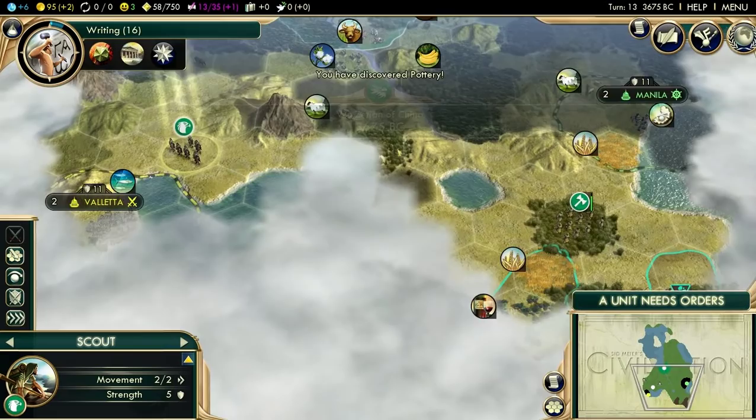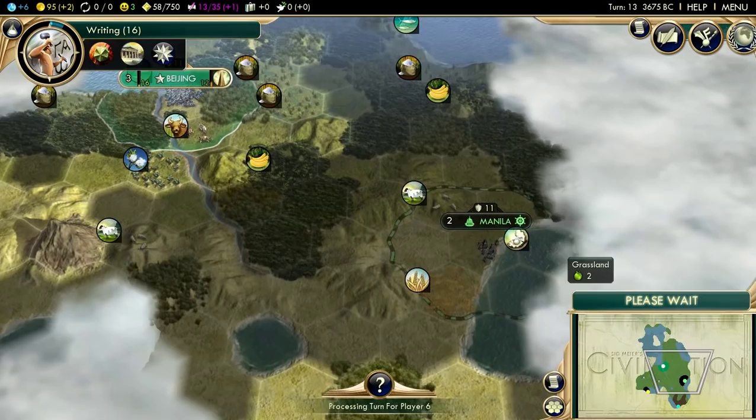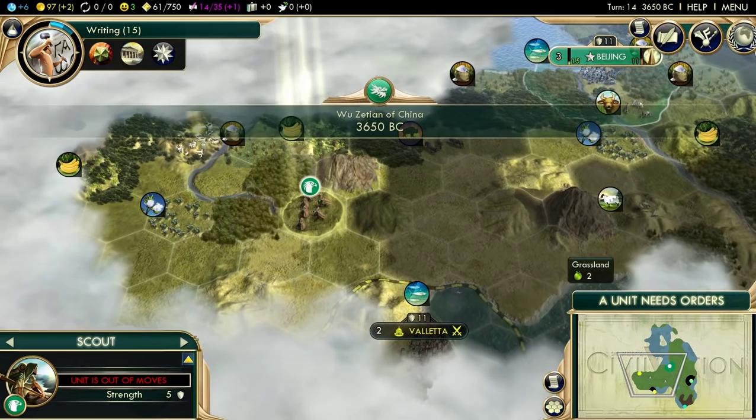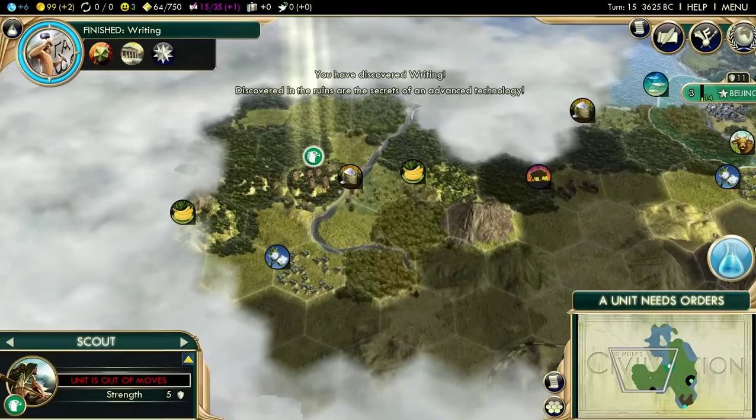However, Pocatello is not that aggressive - he is actually rather conservative in his warmongering. Here's Pocatello's capital, Shoshone. His capital is really close to ours, and knowing Pocatello, he's probably going to expand towards us. I think a wise move would probably be to let these warriors stay here, because that might discourage him from sending settlers our way. This is deity, so he's going to get his first settler very early.